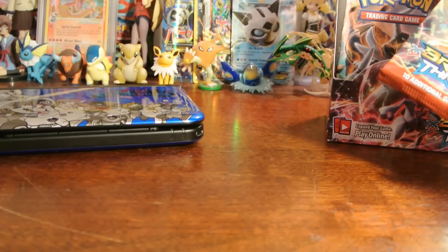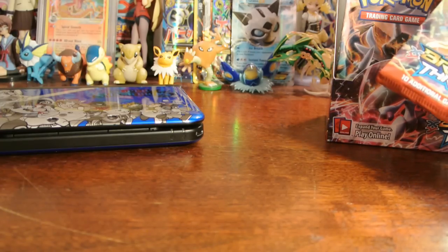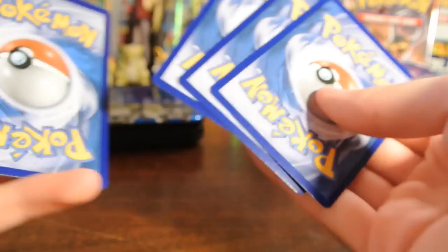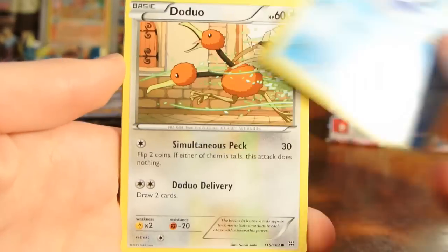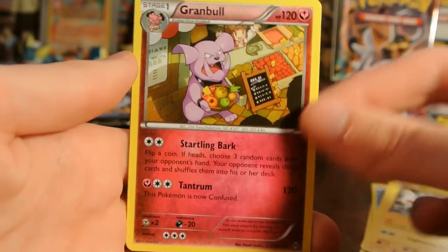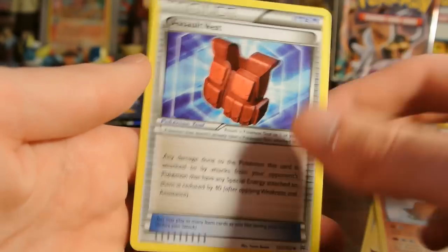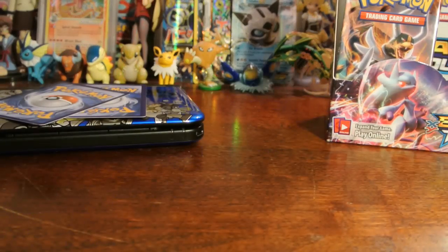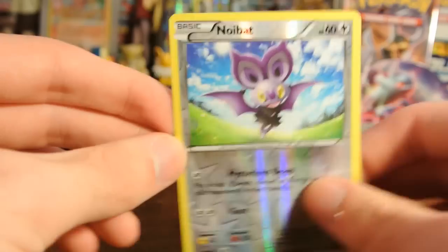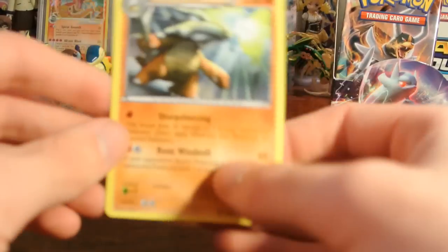This went from a mediocre box to a dream box — how can you say no to that many Ultra Rares? Piplup, Doduo, Remoraid, Snubbull, Magnemite, Granbull, Pyloswine, and Assault Vest. My reverse is a Noibat, of which there are two in this set. And my rare is a Marowak Regular Rare — second one in the box, actually.